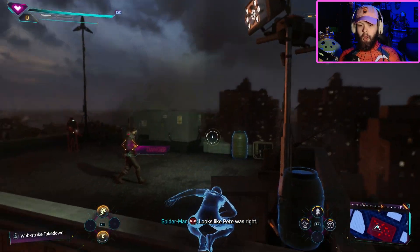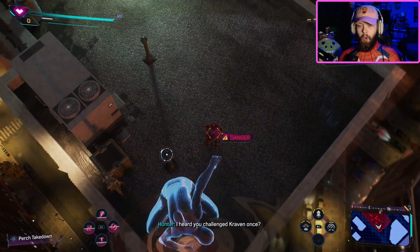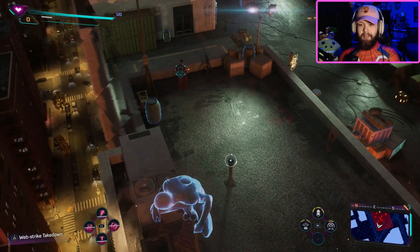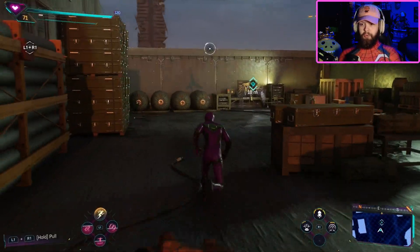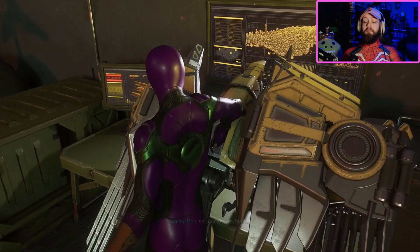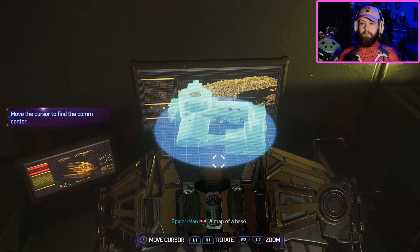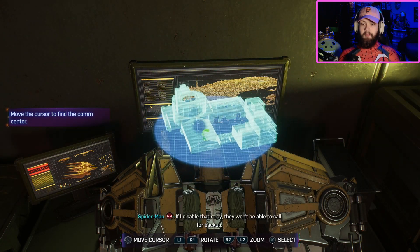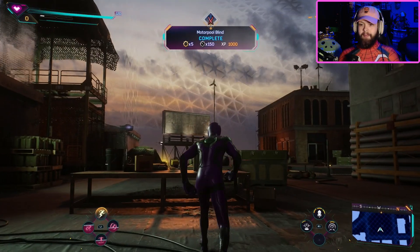Looks like Pete was right, this is definitely a hunter blind. Maybe I can find out if there's a base nearby. I didn't know it was gonna be something like this where I had to just kind of be set up for a minute — this is like them damn Kingpin places. Let me go ahead and touch its inside bits, get a map of a base. Any chance you can show me what's waiting for me there? If I disable that relay they won't be able to call for backup.